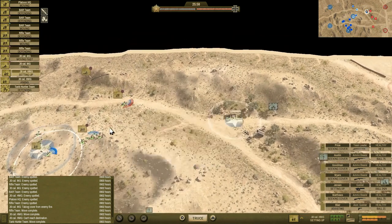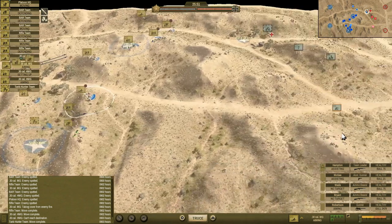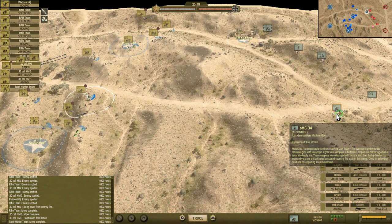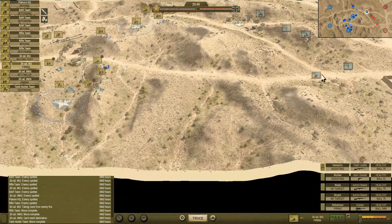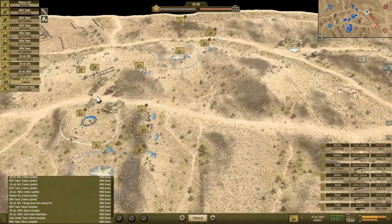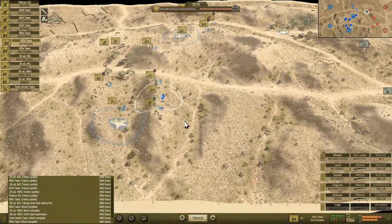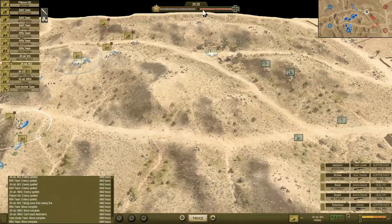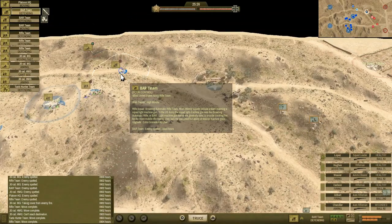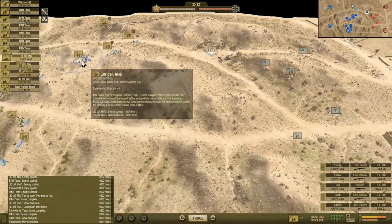Looks like everybody's a little bit pinned down but nobody's in a really bad situation just yet. This .30 cal team is going to start aiming — they've got a target. That's an SMG unit, so if we can take out that SMG, that'd be great, as long as we don't see any MG-42s I'll be happy. We lost a man on this rifle team. German morale is going down a little bit though — that's good news. Let's hang tight.